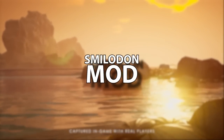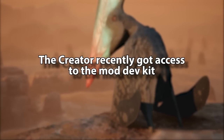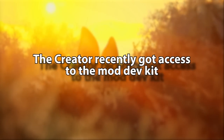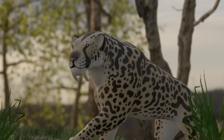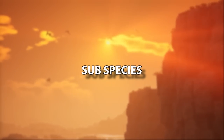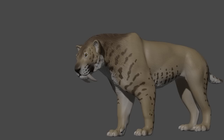We have quite a bit more news regarding the Smilodon. In my last video I mentioned how the developer of the mod has been given access to the dev kit, and now we're seeing the fruits of that come to life. This is a mod created by Rospaw. For the Smilodon, the subspecies are Fatalis which is balanced, Populator which is defense, and Gracilis which is speed.